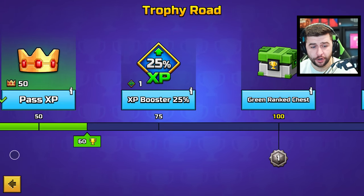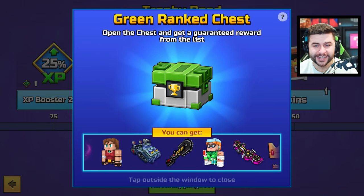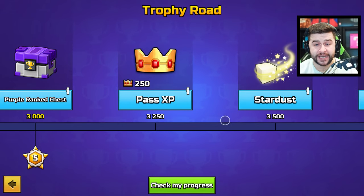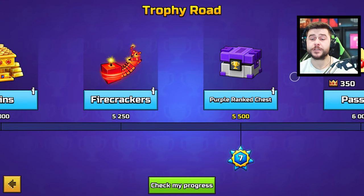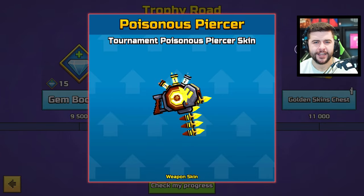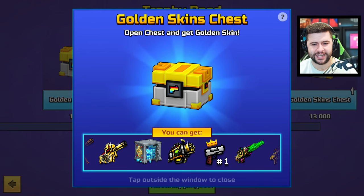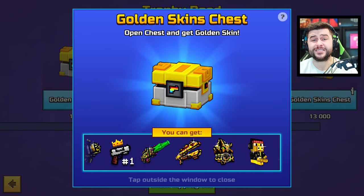If you tap on the rewards, you can get coins, pass XP, and boosters — these are practically cosmetics chests. The loot isn't necessarily impressive; there's no gems inside, just a couple of gem boosters. There are now 10 different ranks, with purple rank chests being all cosmetics and a 200% XP booster, not too bad. If you do make it to rank 10, you get the poisonous PSA tournament skin. You also get golden skins chests, though I don't know if there are any new weapons inside.